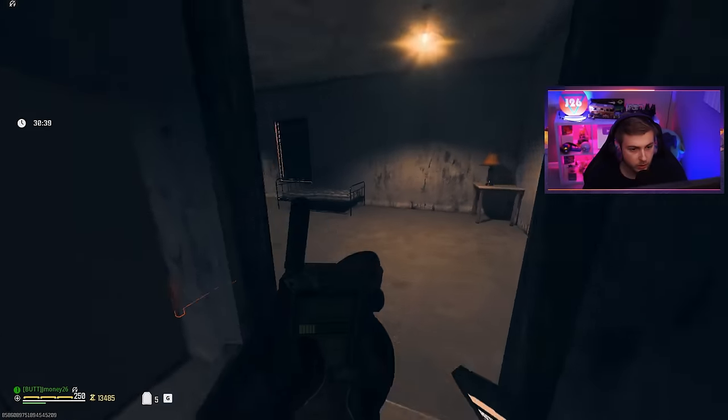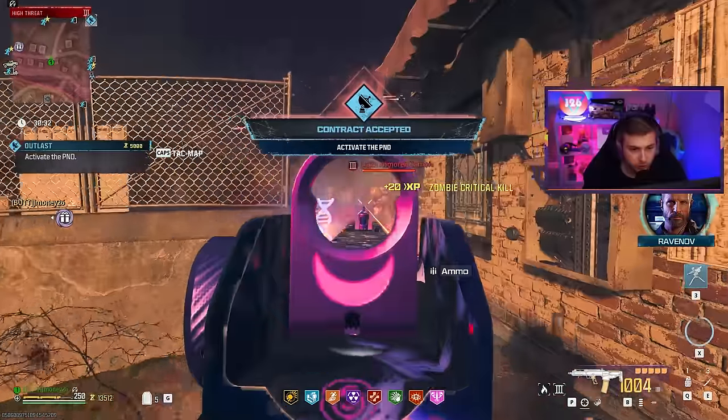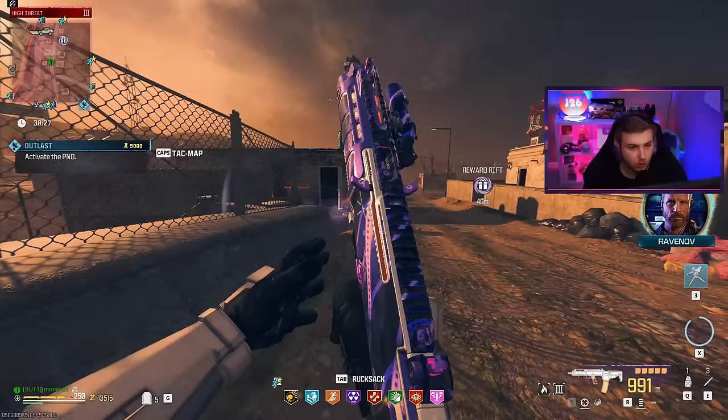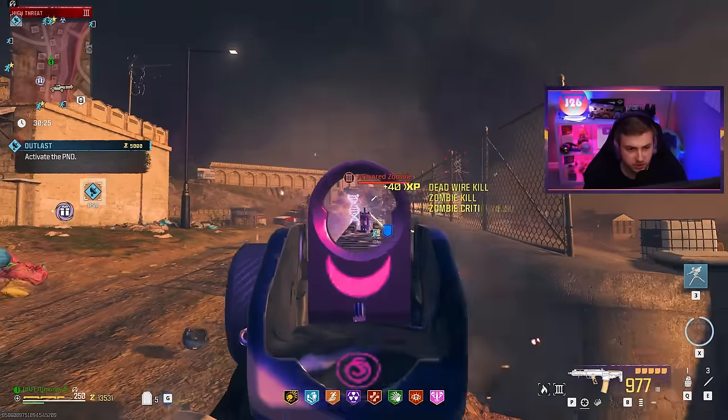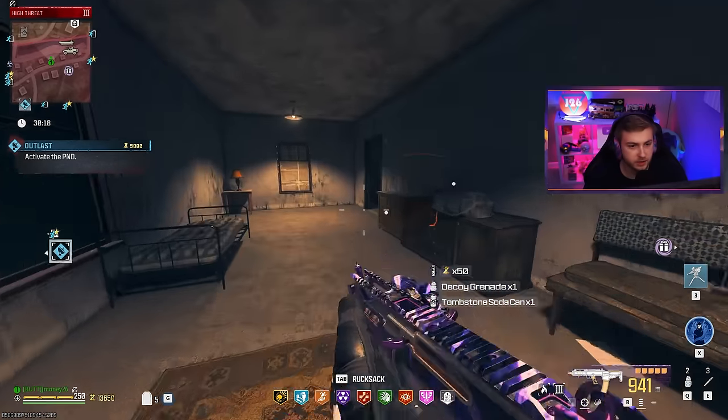We're doing pretty decent right now in Tier 3. I've already done two contracts, working on my third. I've cleared out a Stronghold and did a decent amount of looting. Because every time you open up something to loot here, you also get 10 XP — which isn't the craziest, but it adds up. On top of that, you can just find money inside of these cases too.